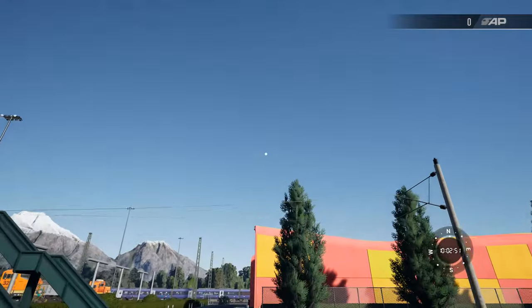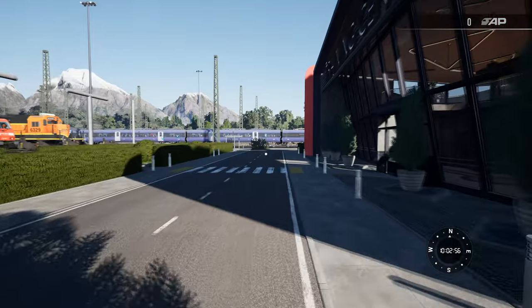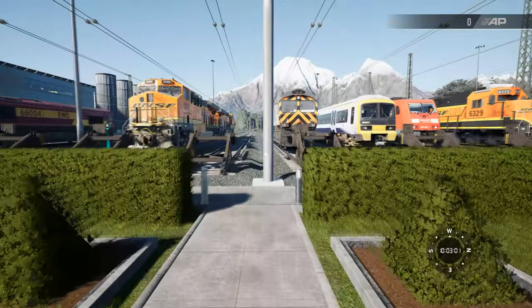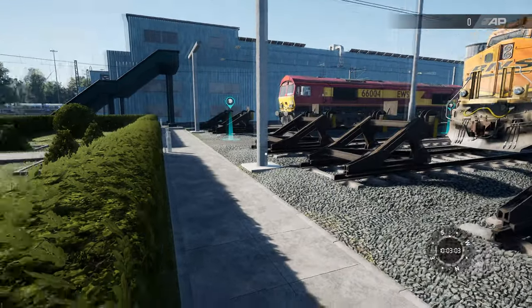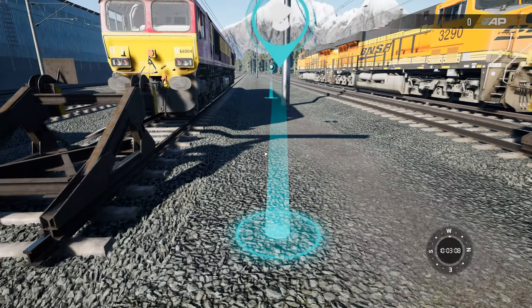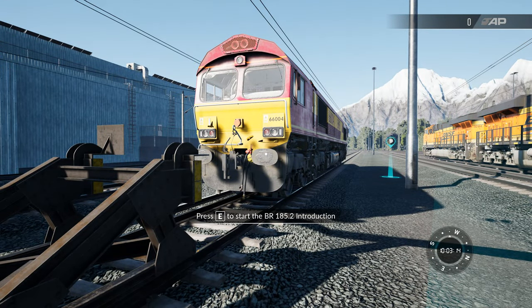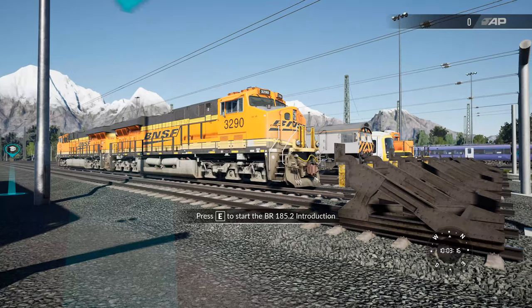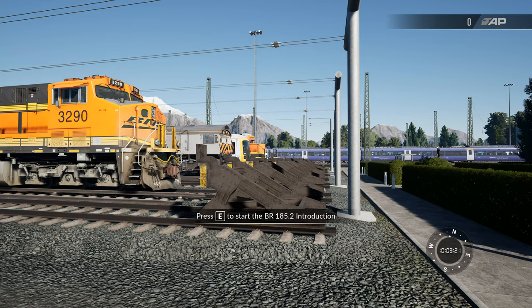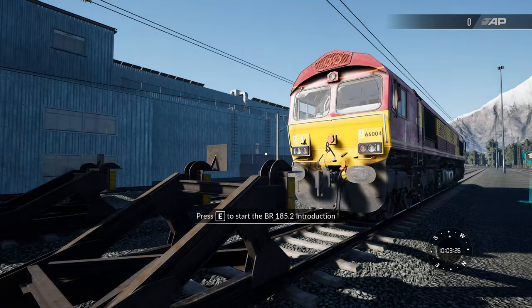We've got third rail tracks and overhead tracks, and I think the outer track is both overhead and third rail. What I've decided to do is just do a couple of training modules in the BR185. To do that I'm going to walk up to one of these markers you can see here. It's not really very intuitive as we're not next to a BR185 at all - we've got the Class 66, the ES44 over there, another Class 66, a Class 465, an SD40 I think right over there, and then a Class 395, so I can't really see the BR185 anywhere.